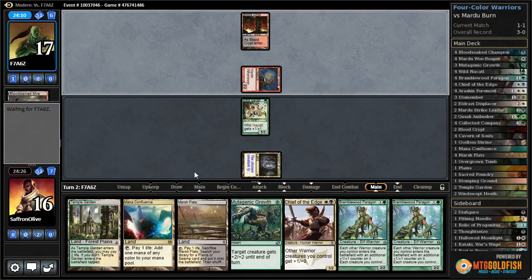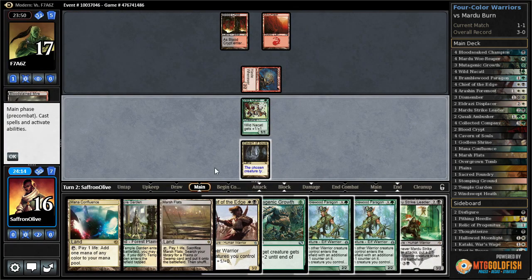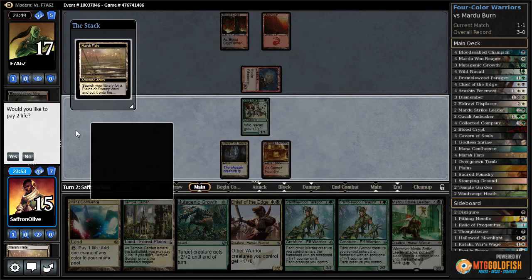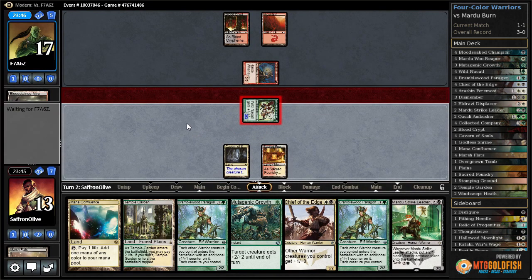We have a mardu strike leader on top — I guess we take it. Down to 16. Mountain for our opponent. We don't really want to draw that strike leader here, but you can't really do anything about it. Opponent passes. Crack marsh flats — I don't know if we can afford to get an untapped shock land; it puts us to 13. Sacred foundry would max out the coddle. I think we got to do it, then get in with the coddle, putting our opponent to 14.